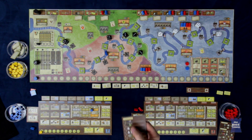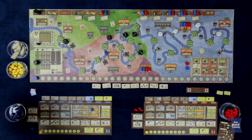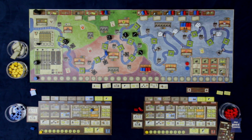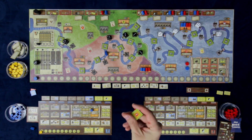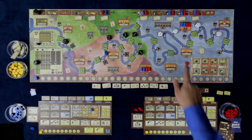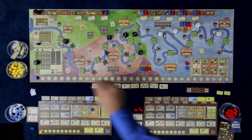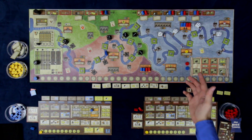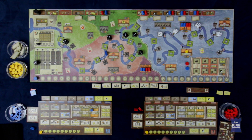The next phase is to draw an obstacle or a demand tile from this bag. By default there are a certain number in here, and we pull it out to find out what happens. Most of these are going to increase the demand in cities for coal — such as this one here, which means this city of Blankenstein is going to get one Thaler. So anyone delivering coal there would receive additional money. This tile is then discarded from the game completely.